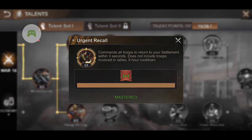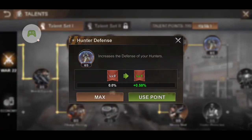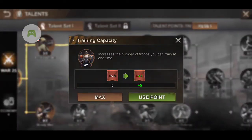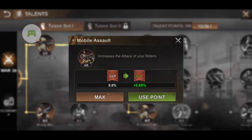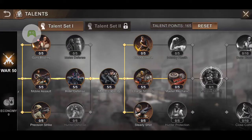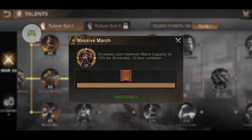If you have this Urgent Recall talent unlocked, you can use it and it'll bring all your troops back within three seconds. It's really good for emergencies — if your settlement is about to be attacked, for example. You click on it and it'll rush all your troops back to home base. It has an eight-hour cooldown and then you can reuse it. In my opinion, the most important one is the Massive March Talent.